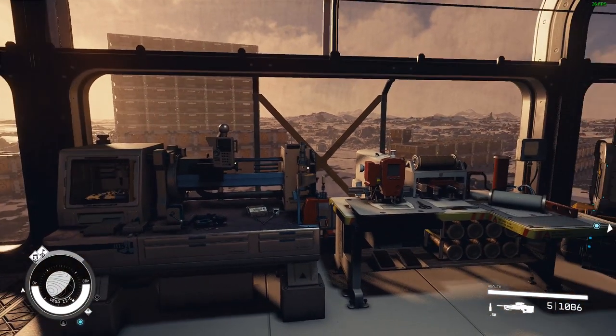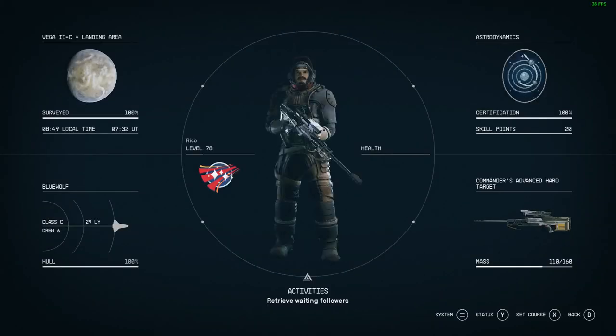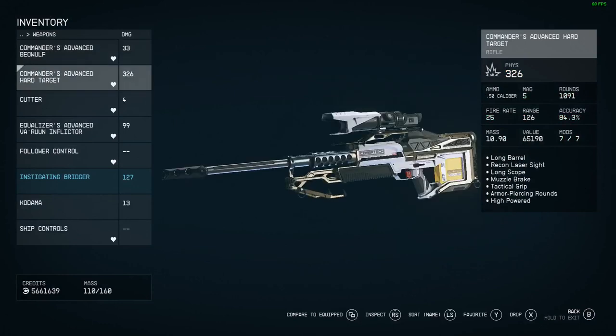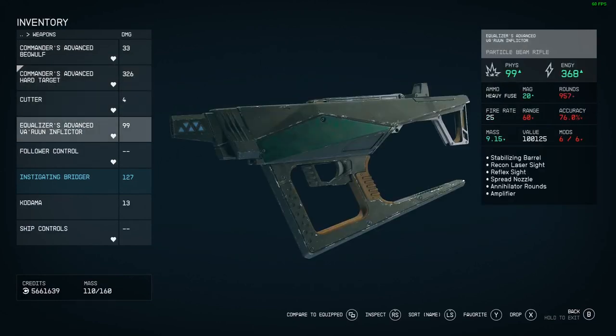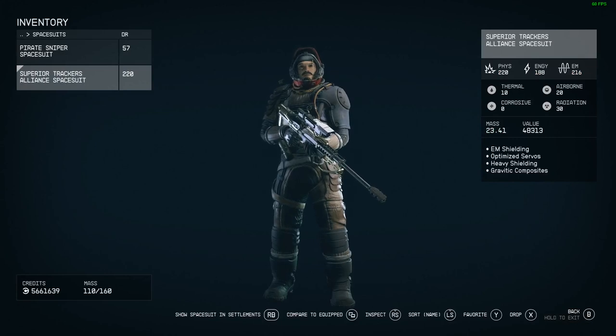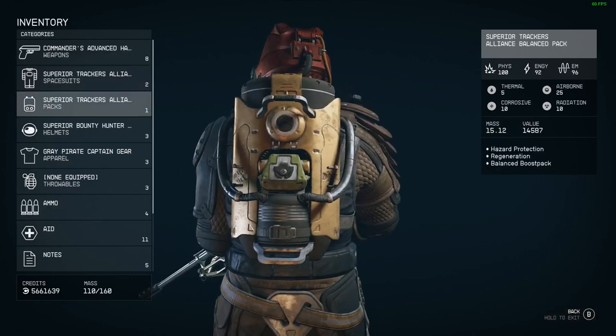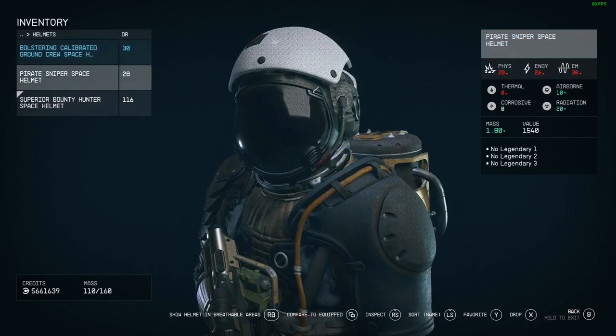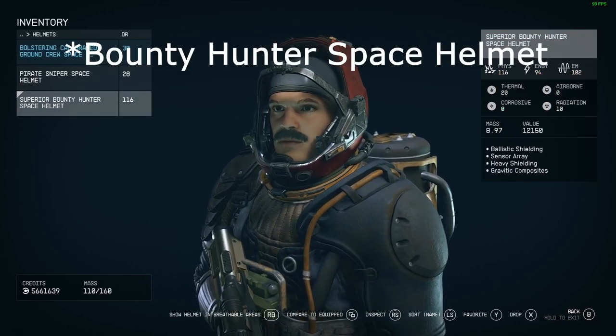You're going to need the equipment itself that you want to modify, and I'll show you what I'll be working with today. Ultimately, I'm going to be modifying my three primary weapons: this Commander's Advanced Beowulf, this Commander's Advanced Hard Target, and this Equalizer's Advanced Varun Inflictor. On the spacesuit side, we're going to be adding legendary characteristics to our Superior Trackers Alliance spacesuit, our Superior Trackers Alliance Balanced Pack, and our Superior Bounty Space Helmet.